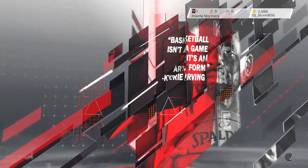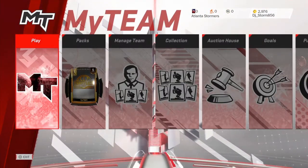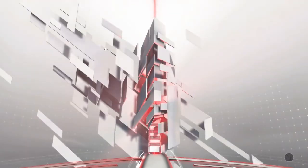And this glitch only works for PS4 — well, it works for Xbox too, but I don't know how to do it for Xbox. And look, y'all see my money — I didn't have that before. So this was just a simple, easy glitch. You get some easy money, 400 VC every time.